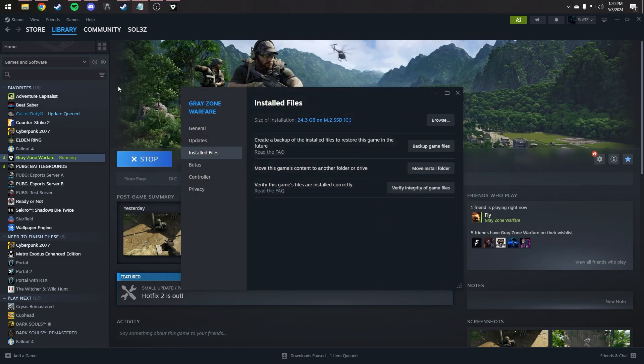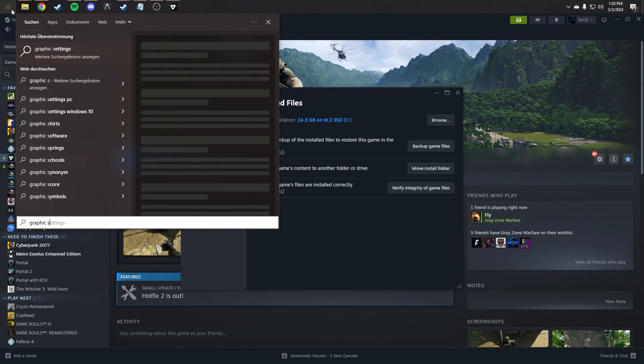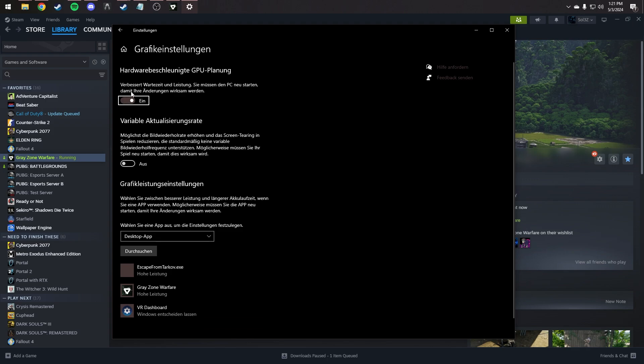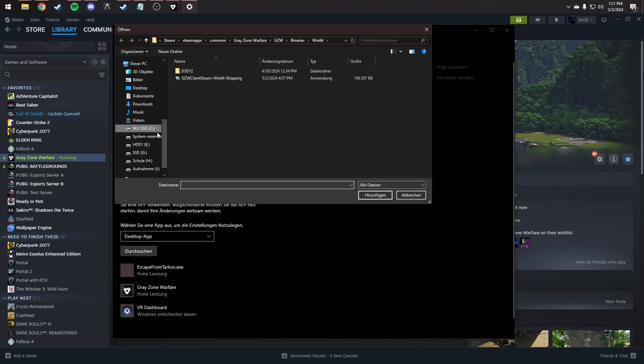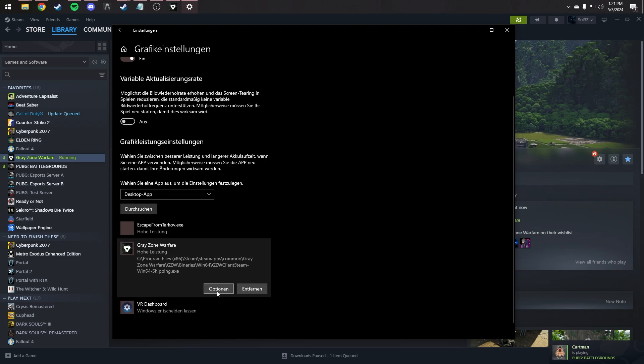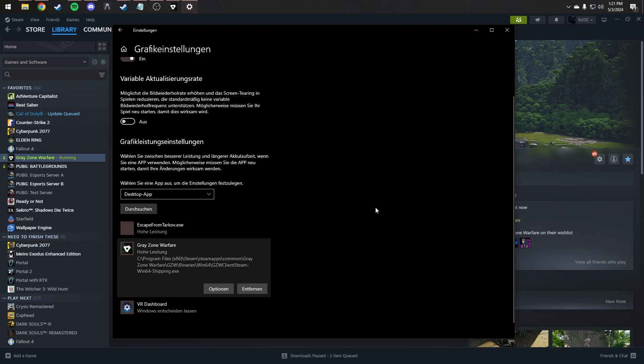There's one more thing you can do in the Windows graphics settings. Just type 'graphic' in Windows search and there will be a graphic settings tab. First, you want to turn on hardware acceleration for the GPU - that might help already. Then in the lower part, which is really important, you want to add Greyzone Warfare to the list. Navigate to the same executable location we just used. Once you've added it to the list, there's an options button where you want to set it to high performance for Greyzone Warfare.